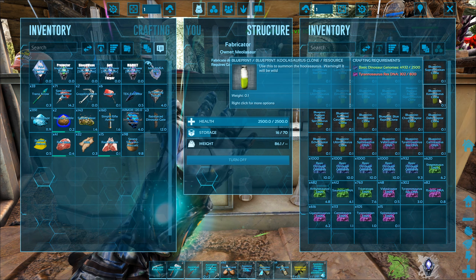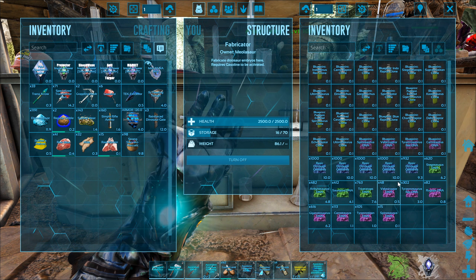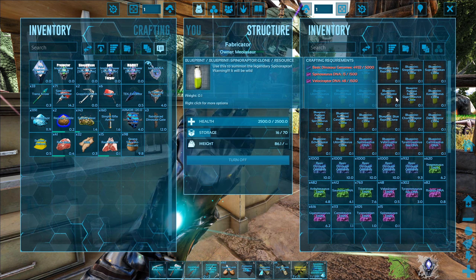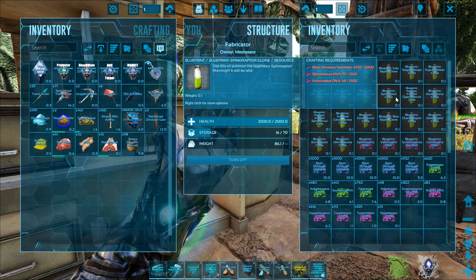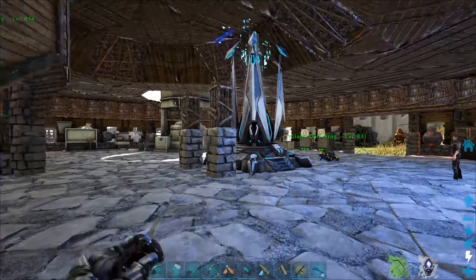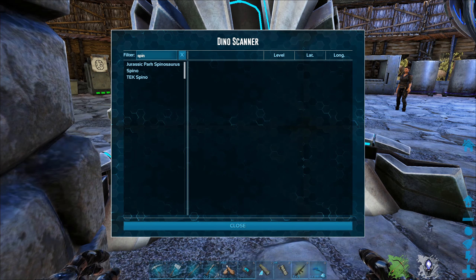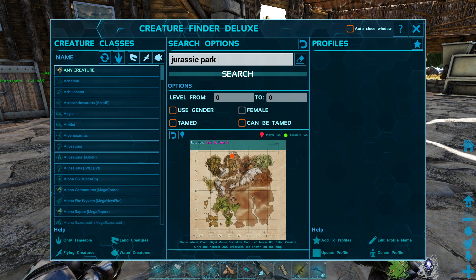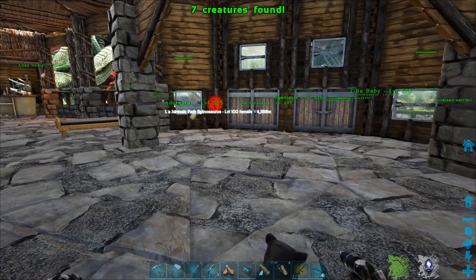So, if we were to go ahead and try and collect some of this other stuff, what would we need? What should we aim for next? We could go for the Coolosaurus, but I'm really intrigued by these Patagon dinosaurs. And the Spinoraptor also sounds quite exciting. We need a little bit of basic dinosaur genome and some Spino DNA. Let's go and take down some Spinos. Jurassic Park Spino is the name we're looking for — I'm going to open up my creature finder.